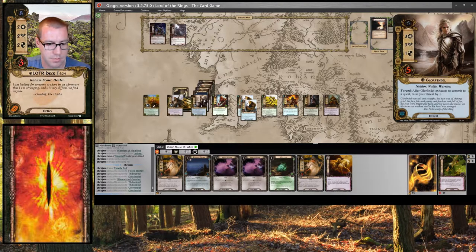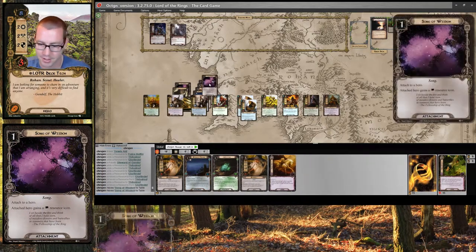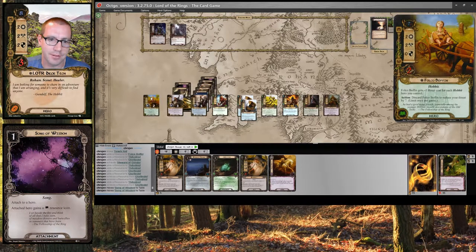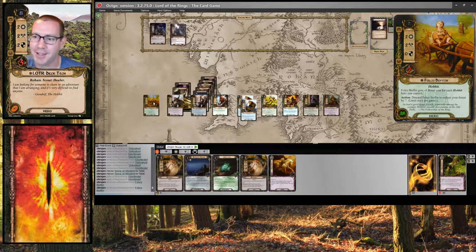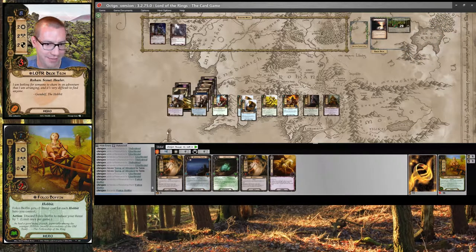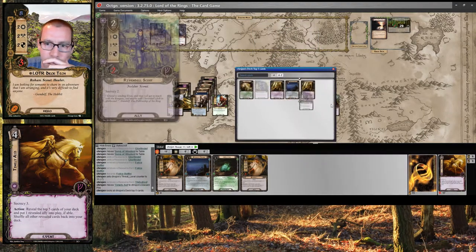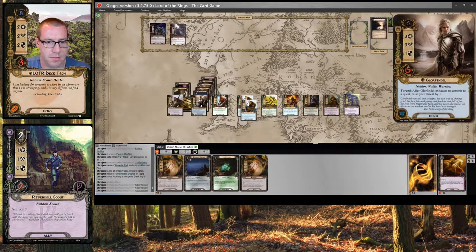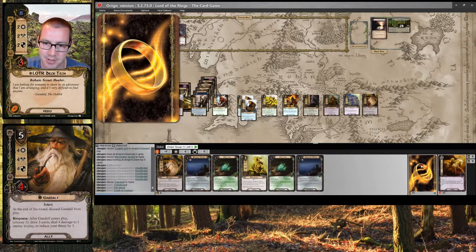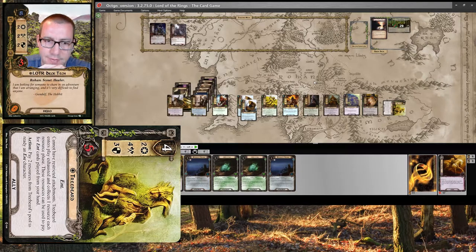I've got a lot of resources right now. Might as well use two from Glorfindel to put out two Songs of Wisdom. Eventually I will probably be discarding Falco. Actually, let's use both of Falco's resources, and I am going to discard him now to drop my threat by seven — pretty much just because. I guess I'll use one of these to Timely Aid, pulling out a rather unimpressive ally. I will play another Gandalf, drawing three cards — there's a good one, and a Treebeard, finally!